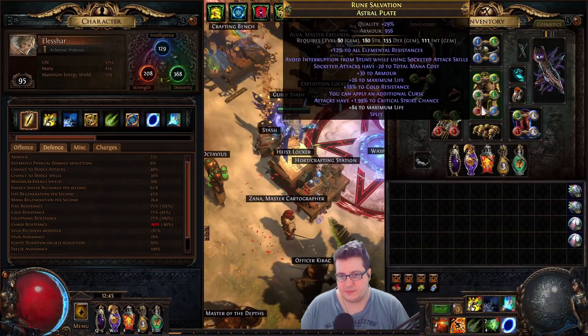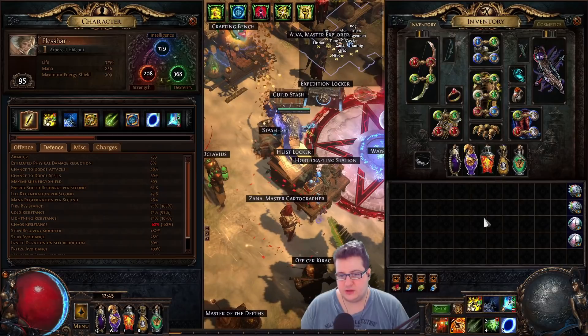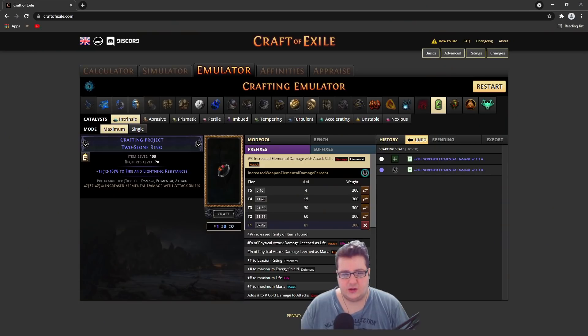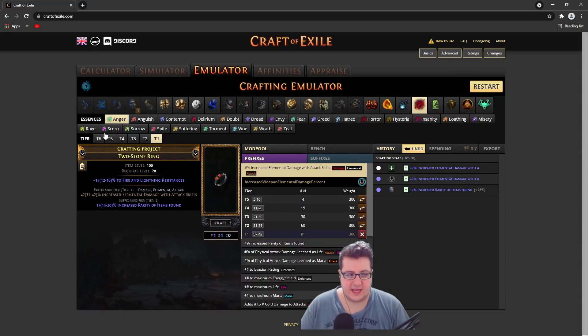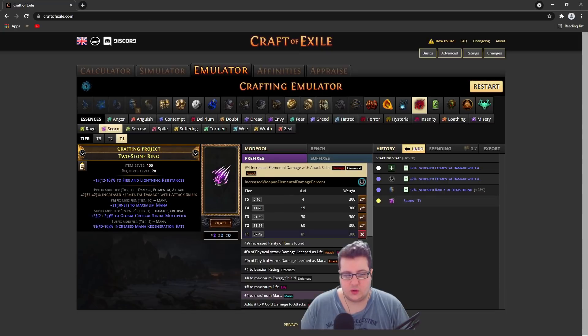The only downside of this setup is that I can't use Inspiration. So I'll show you how to craft them. You want to start with a fractured elemental damage with attacks ring — they go for a few ex on the market. After that, you want to make it rare so you can use essences, and you want to spam deafening essences of Scorn until you get usable suffixes — at least one usable suffix.